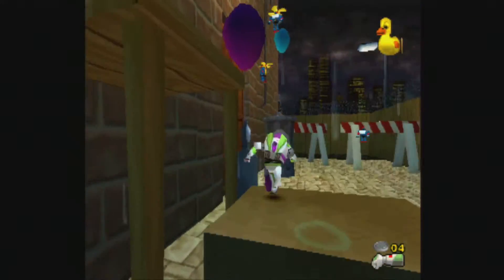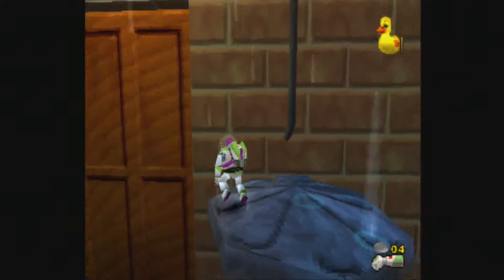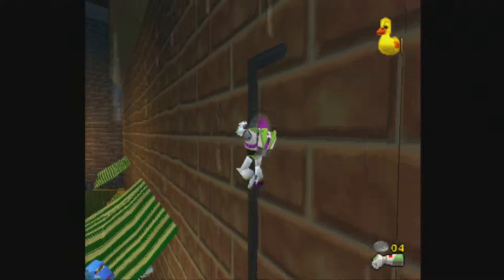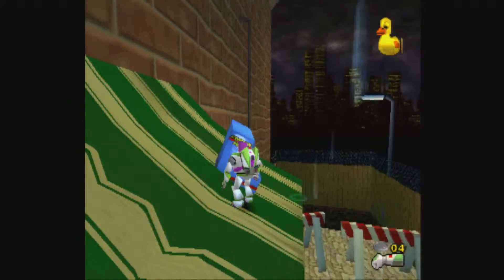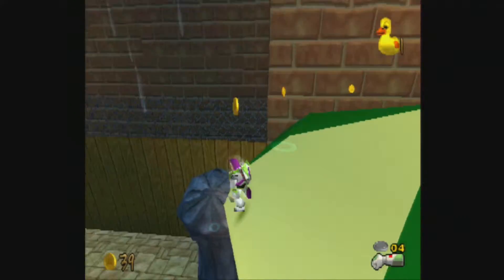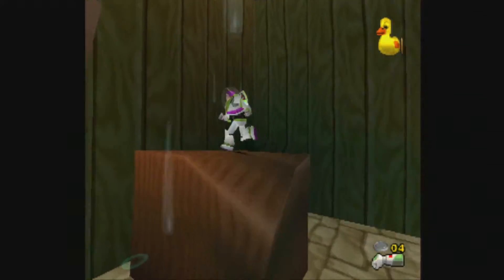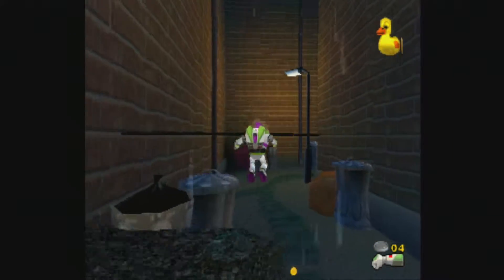I'll just grab that - there. Right there is another grappling hook thing. That's the shoes, which we have yet to get - I don't remember where we get the shoes. Actually, I think I have an idea - we're getting the shoes! Screw this area. We're going to come back here and deal with Ham. I'd really like to get all the coins before I did that though. We're like 10 away, but my lack of platforming skill in this area is starting to get to me.